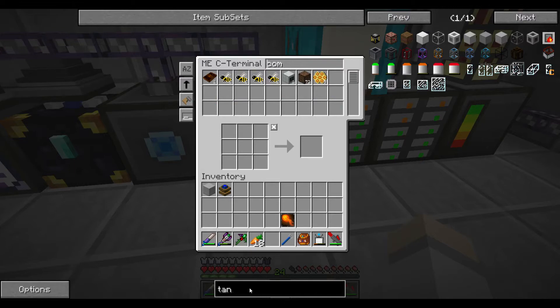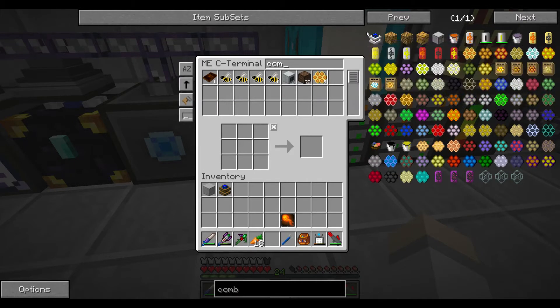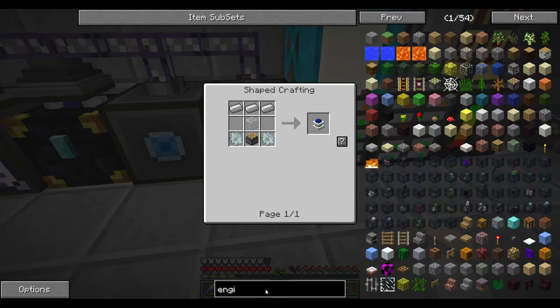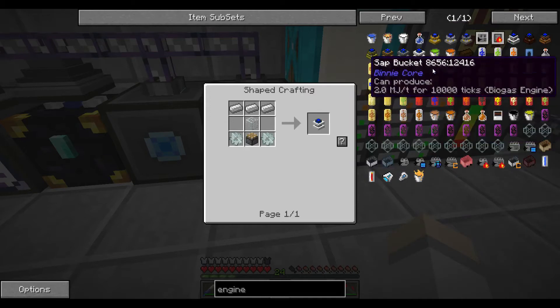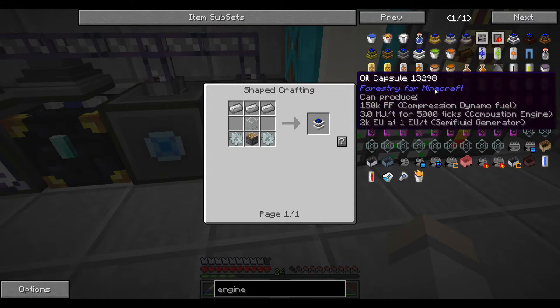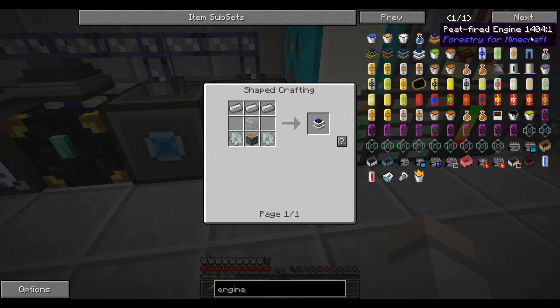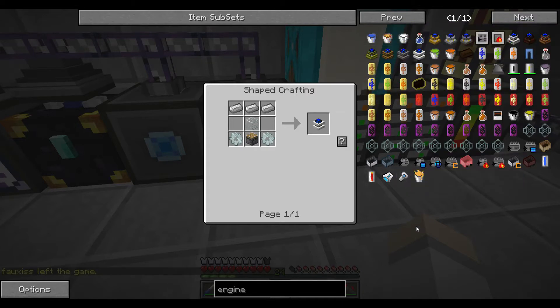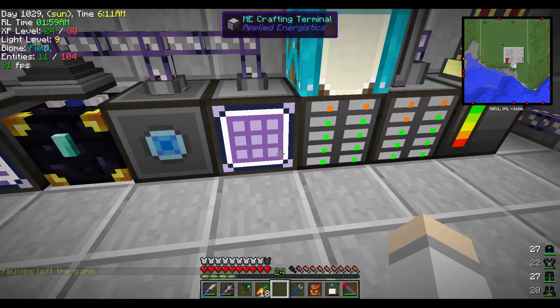Combustion engines - have I never made combustion engines on here? This is like default BC. Let's type 'engine' to see all the different engines: BC combustion engine, sterling engine, redstone engine, clockwork engine, biogas engine, peat-fired engine, electrical engine, industrial engines - you can just go down the list.